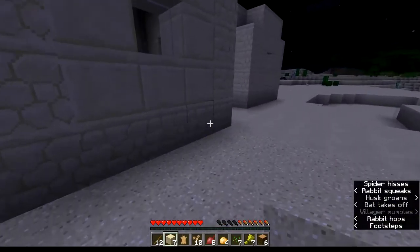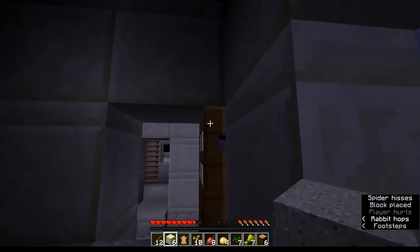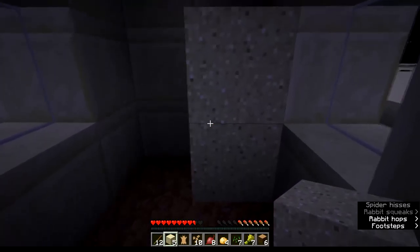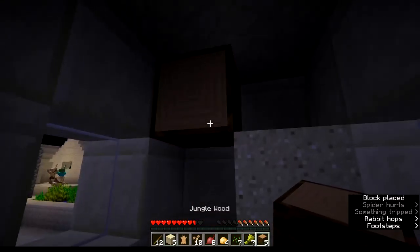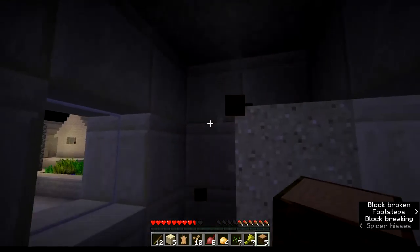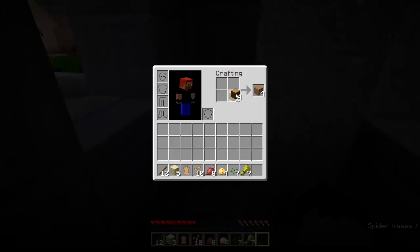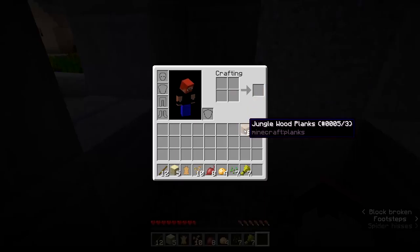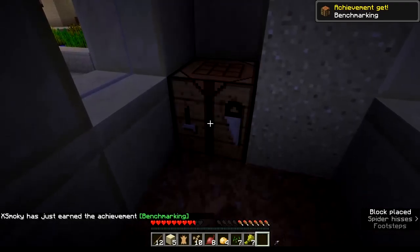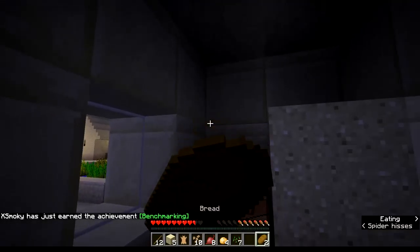I need to get inside — I don't have a weapon or anything. Oops, I did not mean to do that. Well, I saved the ones I could. Yikes, okay. There we go — we'll go ahead and make us a crafting table, throw that down. Oh man, let's take a bite to eat.